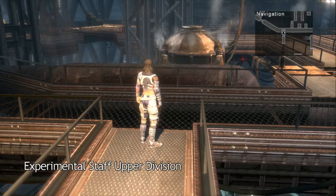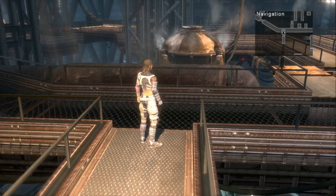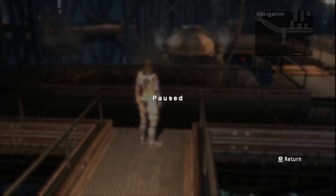After the scene with Gangora, we are at the Experimental Staff, the upper division. We're really running low on time guys and there is no save point nearby, so I'm going to go ahead and cut it here and pick up right where I left off on the next episode. I'll pause it and I'll be right back with the next episode of Let's Play Lost Odyssey.